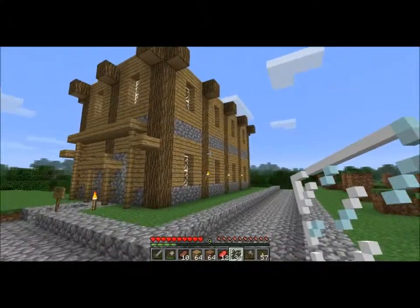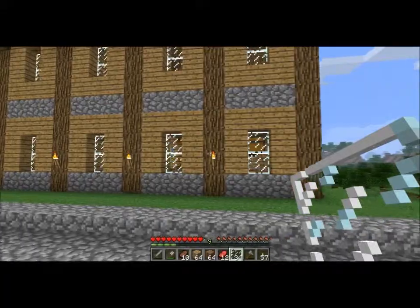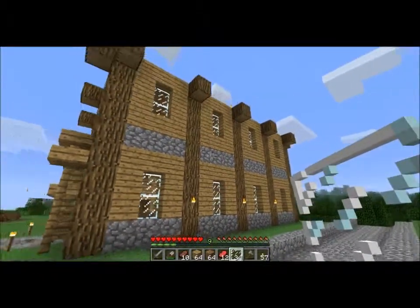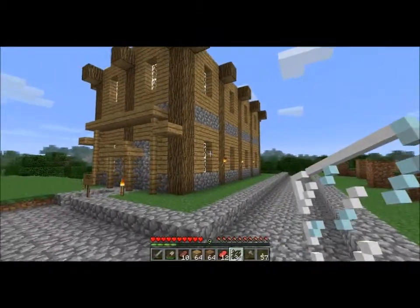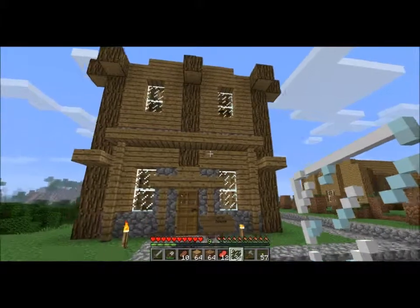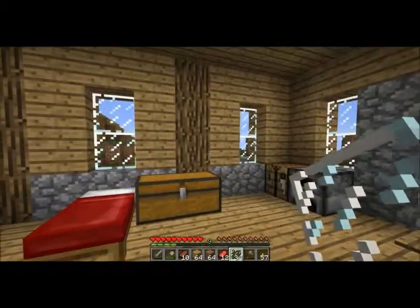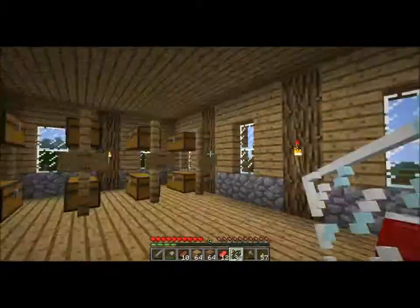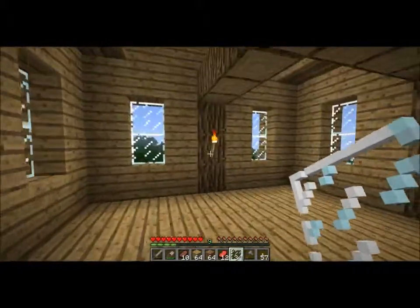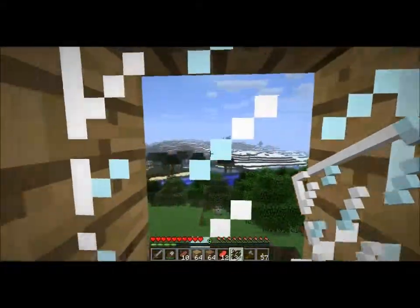Alright, this looks much, much better. It really makes the exterior surfaces of the house more detailed, especially with glass panes. It's the mayor's house. Just makes the house look much better, especially this front - I really liked how that turned out. And it's the same on the other side. The interior is much better too - it's not gloomy. Which is odd...